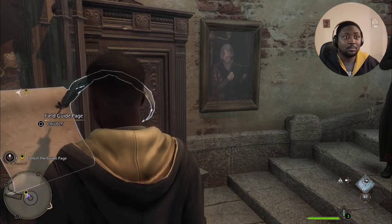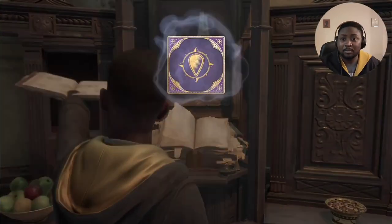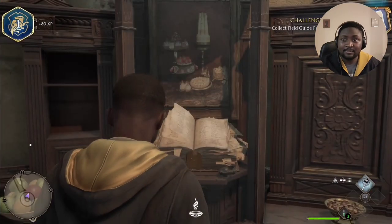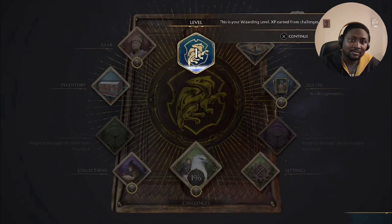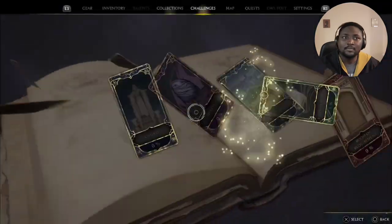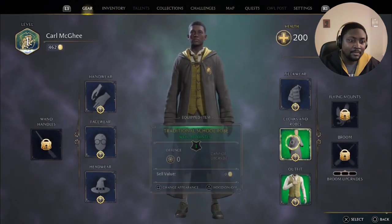All you're gonna do is wait until Professor Weasley gives you access to the field guide and open that up. Then you can open your inventory.